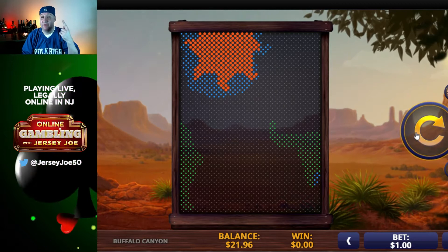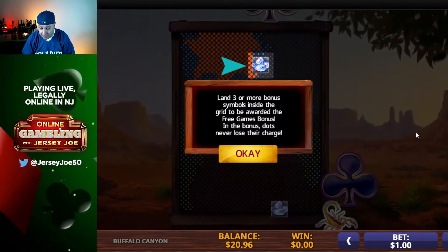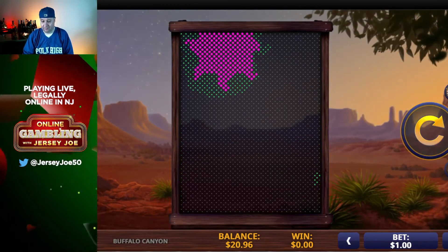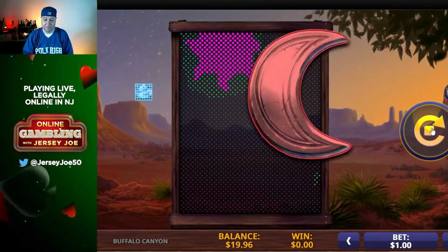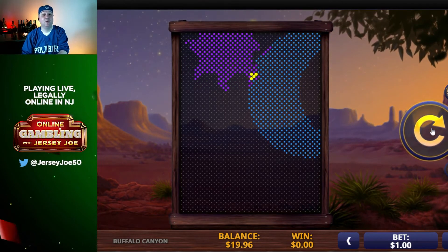See, now it's orange — it's hot. Now if we get something that pays on top of that, we'll win. Looks like a bonus symbol there, but not a paying symbol. Confusing, isn't it? I don't even know which symbols pay.